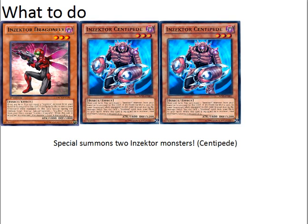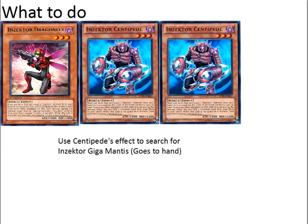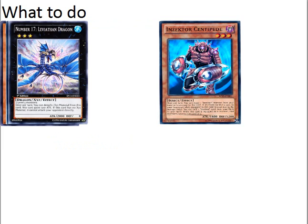We're going to special summon two Insector Centipedes. We'll use the first Centipede's effect and equip Hornet to him. We'll blow something up — we're going to assume it's something on our opponent's side of the field, like a spell or trap. Then we're going to use Centipede's effect to search for Gigamantis, which goes to our hand. We'll Xyz for a Rank 3 that can detach a material, something like Number 17 or Giga Brilliant.